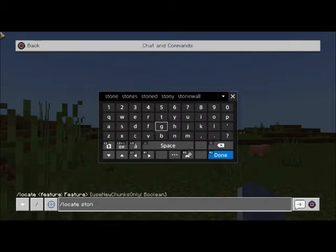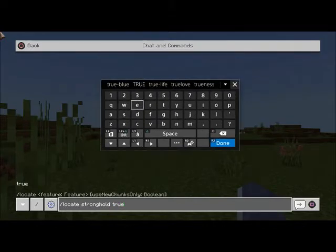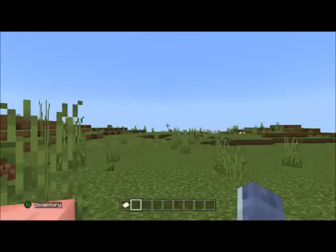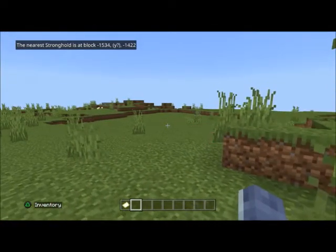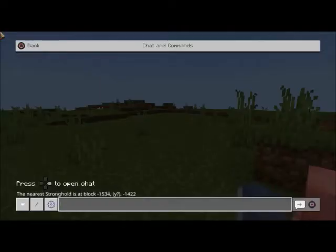We're going to type forward slash locate and then look for a stronghold. You can locate any actual structure. It's 'stronghold' all one word, and then we're going to put true. What this means is whether or not we're locating a stronghold that's been loaded before. It doesn't really matter on a fresh world, but we'll hit true. It should pop up in the chat bar with a set of coordinates — and it says the nearest stronghold is 1534, 1422.